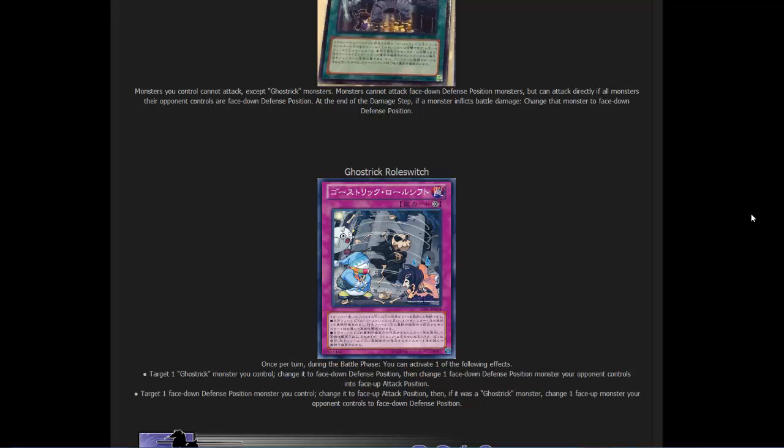The last card is Ghost Trick Roll Switch, a continuous trap card. Once per turn during the battle phase, you can activate one of the following effects. The first effect: target one Ghost Trick monster you control, change it to face-down defense position, then change one face-down defense position monster your opponent controls to face-up attack position. The second effect: target one defense position monster you control and change it to face-up attack position; then if it was a Ghost Trick monster, change one face-up attack position monster your opponent controls to face-down defense position.